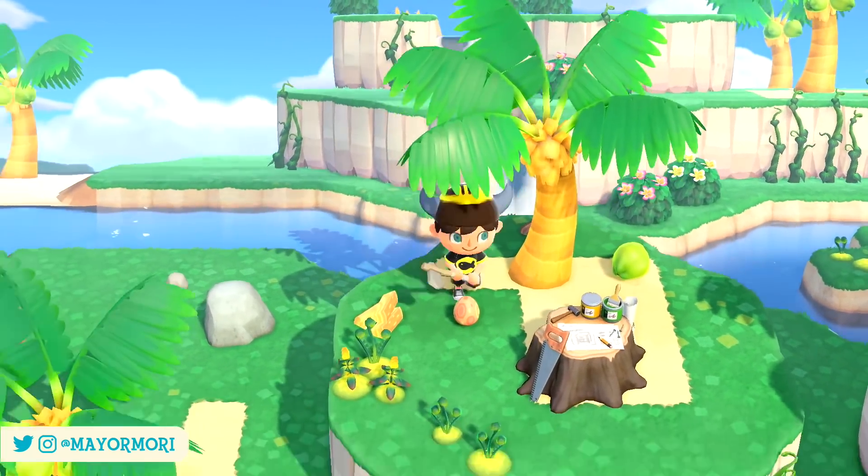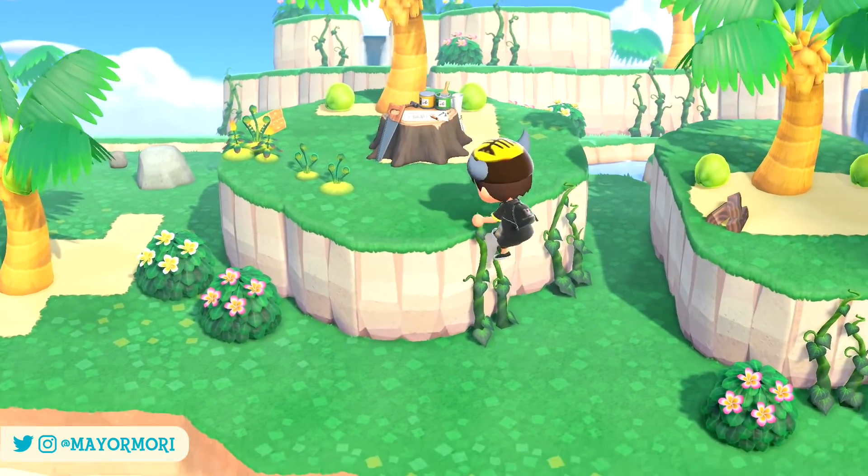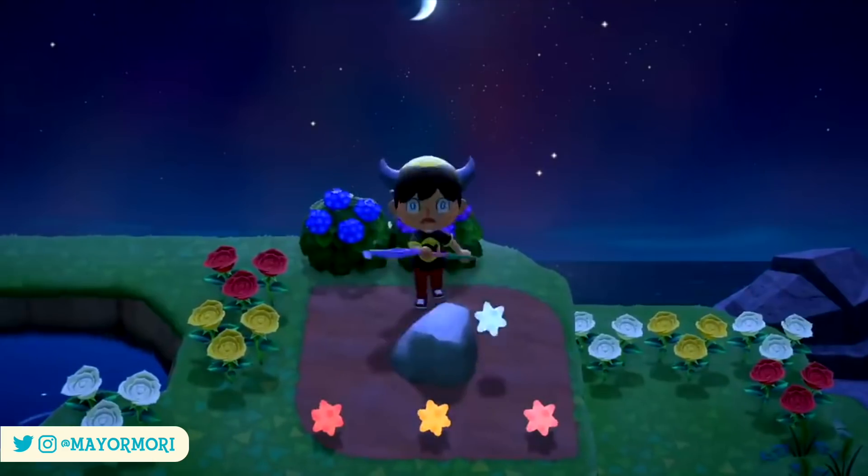Typically we have a 78% chance of landing on a normal island and only a 22% chance of landing on a rare one, although there are ways to increase this that we'll talk about later.